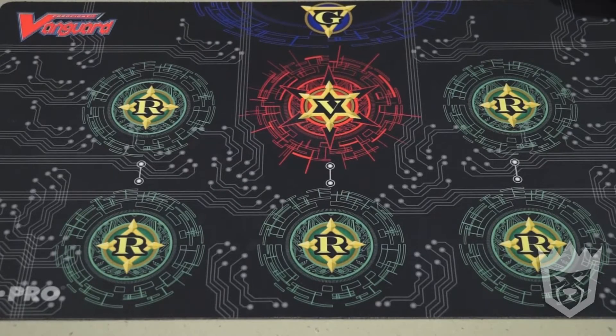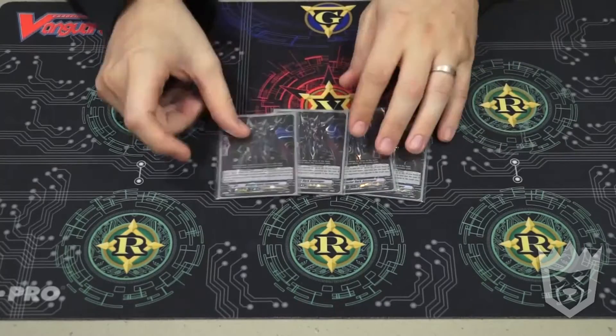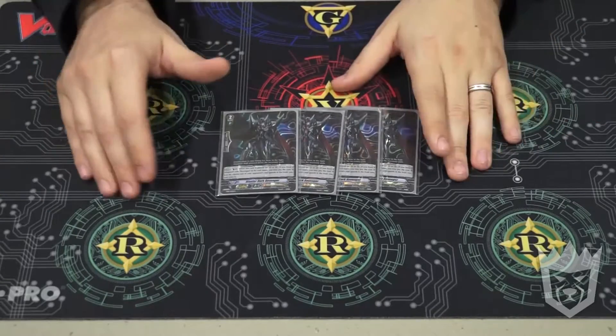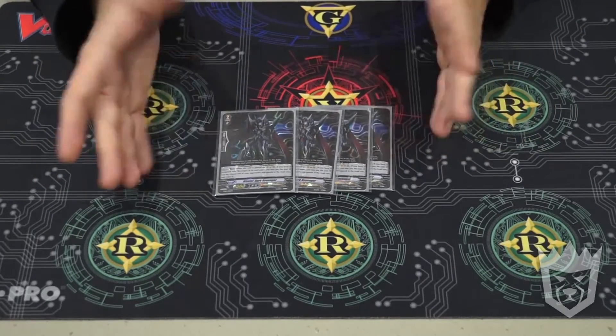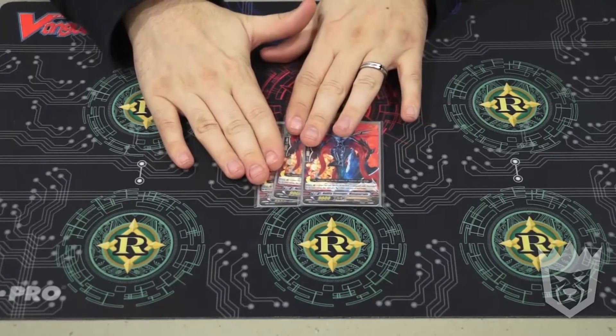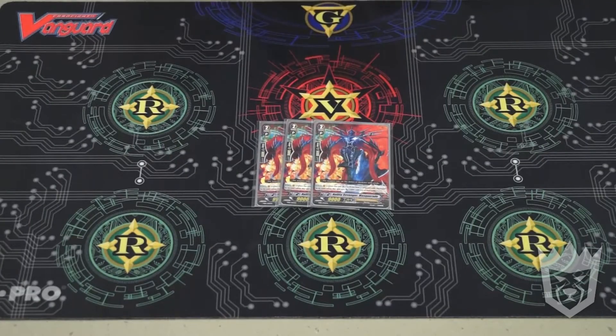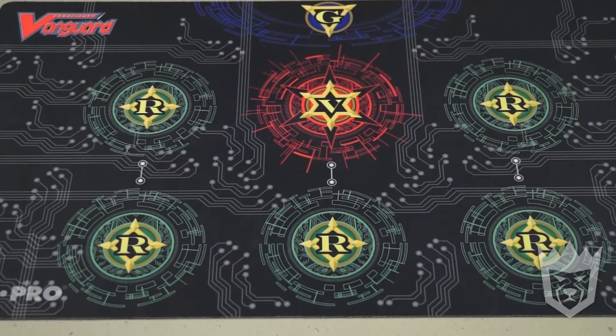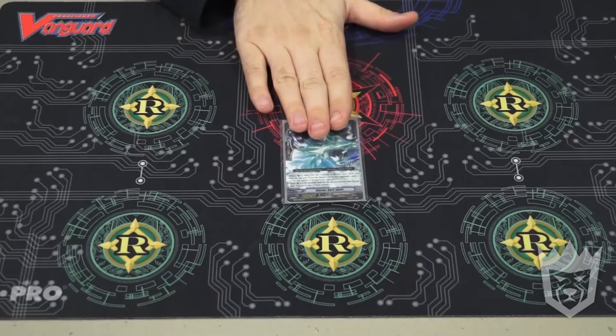Grade 2s: I'm running Revengers, so 4 Blaster Dark Revengers - because Blaster Dark Revenger goes onto the field with Counterblast 2. If you only have 3, you should just not run Revengers at all. I also run 3 Newality Revenger Masquerade - essentially a 12k attacker for the Revengers. The reason I only run 3 is because I tech in 1 Blaster Dark Spirit.